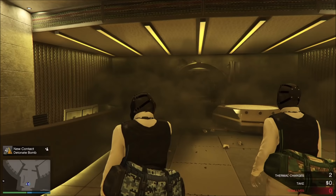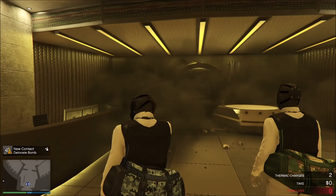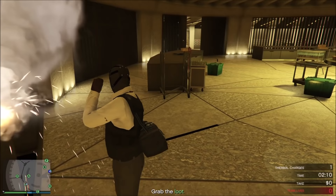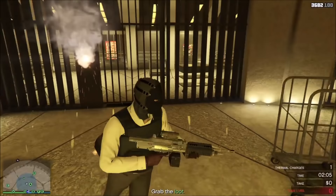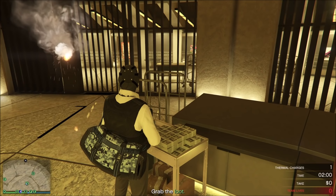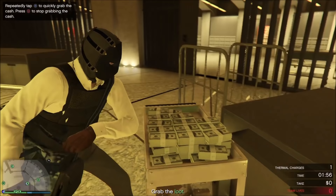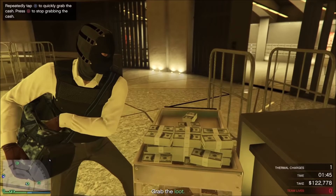As for the power drills on the aggressive approach, I personally don't recommend getting them because you're already running on less time — aggressive has a minute less. You're not really going to get much time to hit the safety deposit boxes and clean them out. Focus on the main target. Unless it's paintings, which you can get quickly, most safety deposit boxes are only between $5,000 to $10,000, and a lot of boxes you won't even find anything in. Unless you have four people, I wouldn't bother.